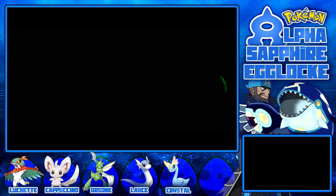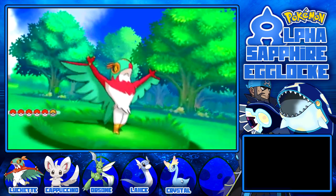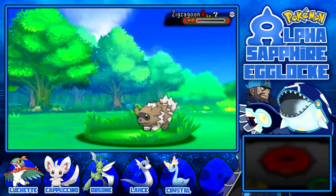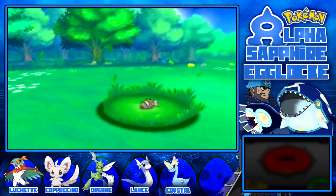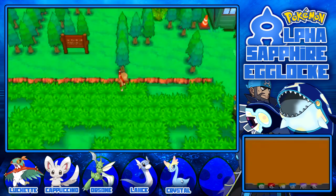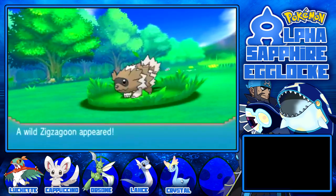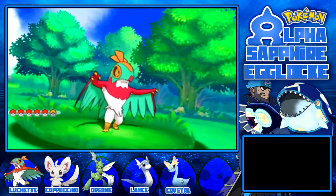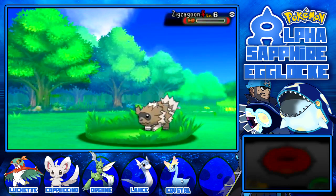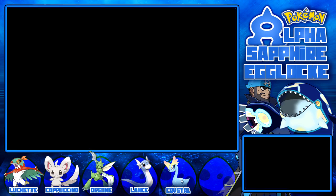I've run out of Repels - we're going to have to fight our way back to Rustboro. And then we have the gym to take on. Luchette, we're just going to kill anything in our path. I need to get as much experience as possible with this massive rock weakness I have. Lance is level 10 - no Dragon Rage yet. Disappointed. Let's Karate Chop again. Getting lower and lower levels each time. No one grew that time. I just want to get to the gym.